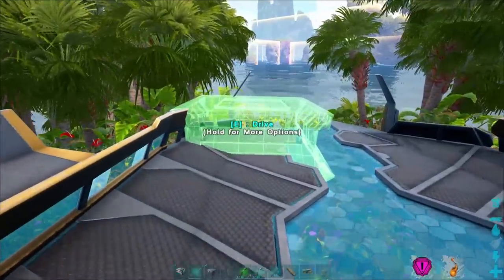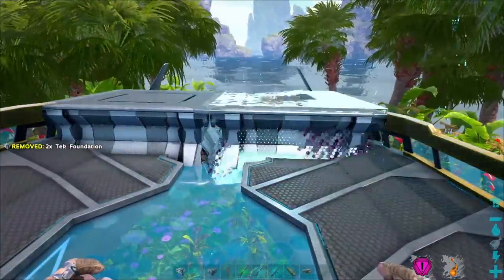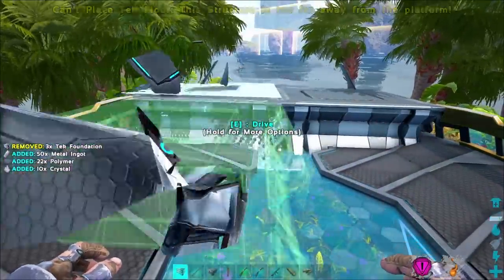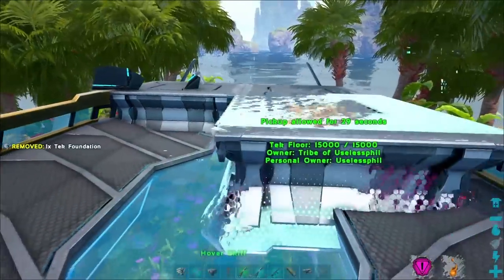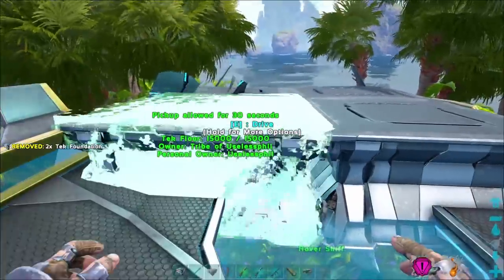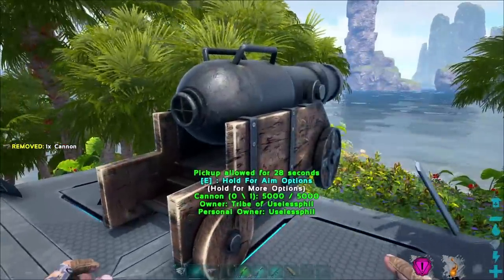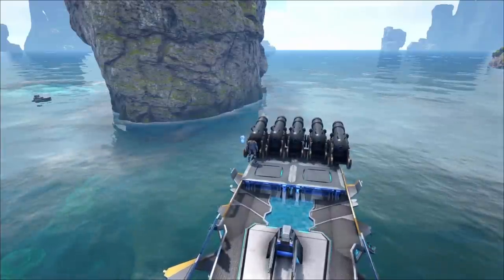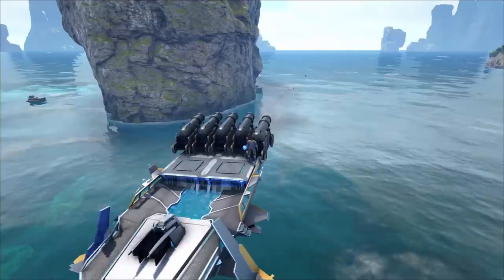You are capable of building on the Hover Skiff. Here I'm going to place a few foundations — foundation placement is a little janky and I went through a few foundations placing these down. But once you've done that, you can place other things on those foundations, like cannons. Cannons are very useful because they are needed in the taming of the astrocetus, and why would you not want cannons on this thing? It's like you're a space pirate now.